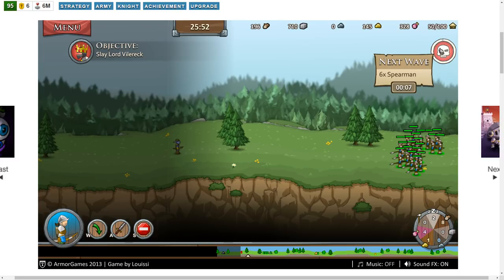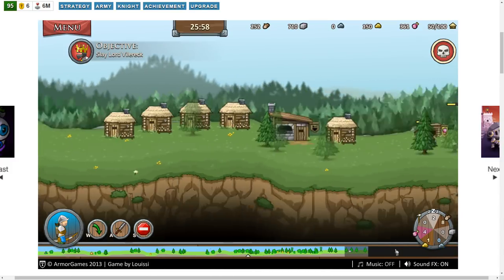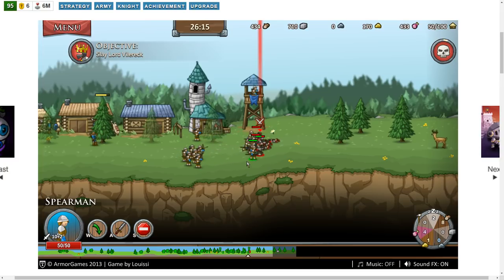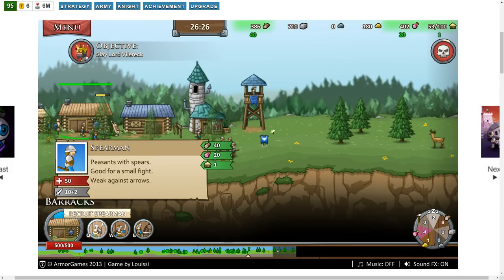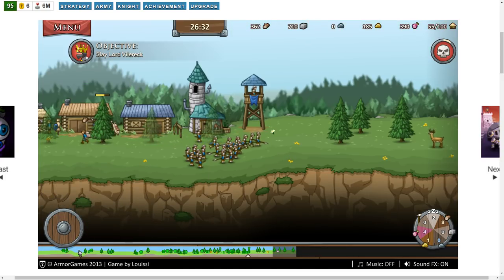I guess we could finish these guys off — there are six more spearmen coming at us. Let's go ahead and check our right side and make sure that we're still okay. Oh yeah, we're fine. I've got 710 stone. I love these towers. Let's get a few more spearmen — I want some that I can just dispatch and let be killed.